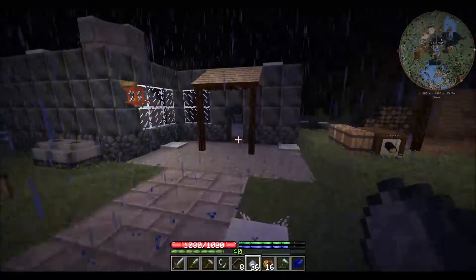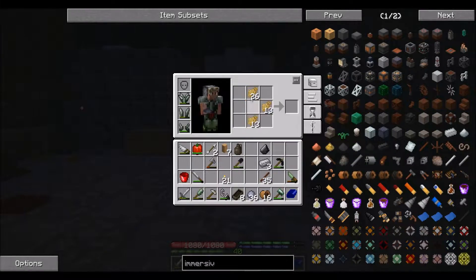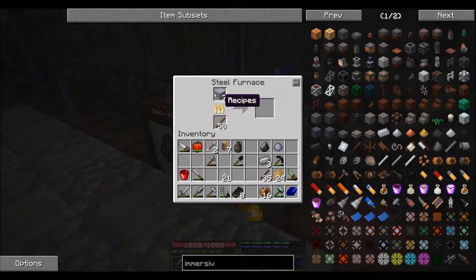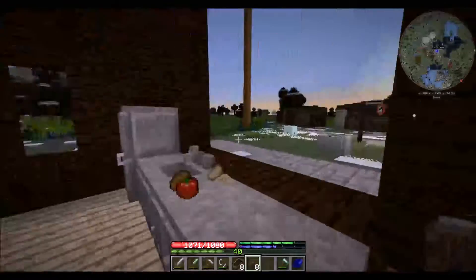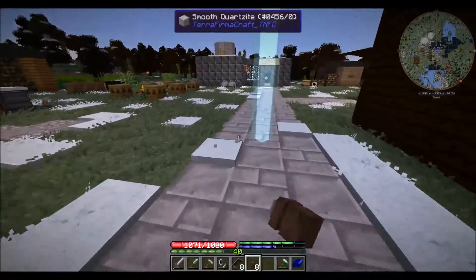The next thing we need are hardened clay blocks — you can get those with some straw, some clay, and a furnace because everyone has one of these. With that, we can make some connectors for the wire coils. Okay, there are the connectors. Now I want to do some tests — tests I'm pretty sure I've done before, but we'll do some again.